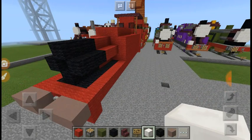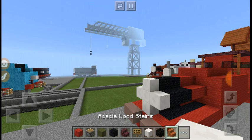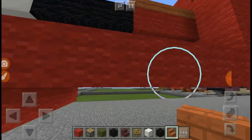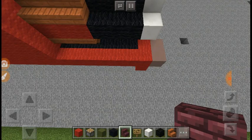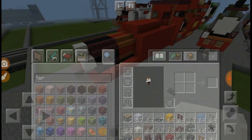And then you want to get some quartz and add a white cross in front of the black for Harvey's face. Now you want to get acacia wood stairs and make it look rounder, just like that. Now you want to get nether brick stairs and do it for the black wool. And now you want to do the same thing on the quartz but this time with quartz stairs.